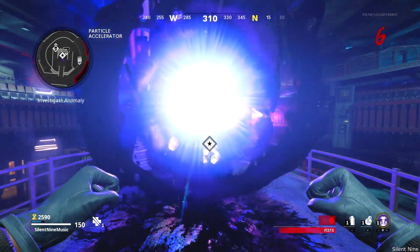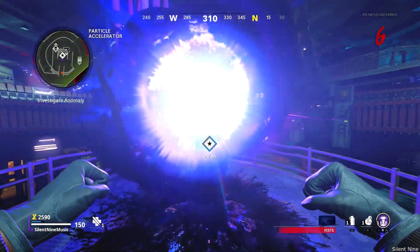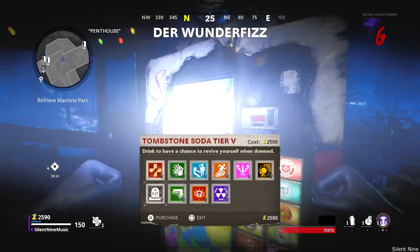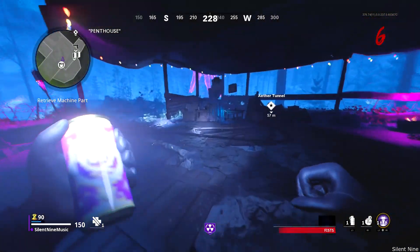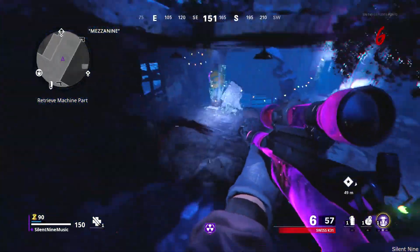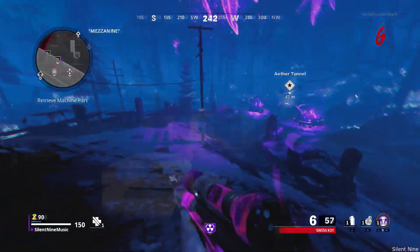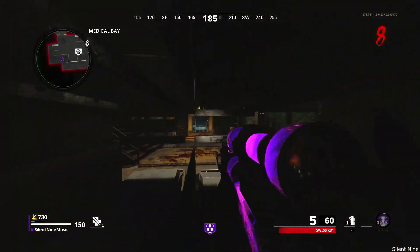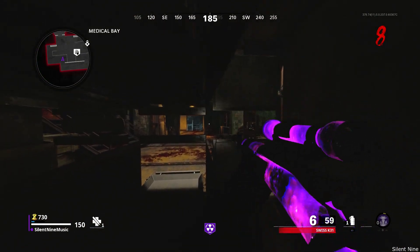Once you have those two perks ready, load up into Die Maschine. Turn on the power, then go into the Anomaly, head to the Wonder Fizz, and pick up the PhD Slider and the Mule Kick if you want it — Mule Kick is recommended but not required. This glitch is located in the Medical Bay, and you used to be able to get into it really easily before the update.